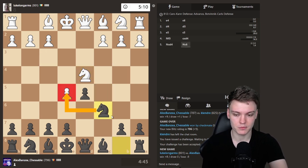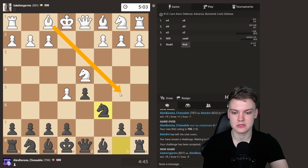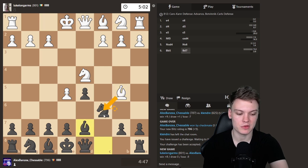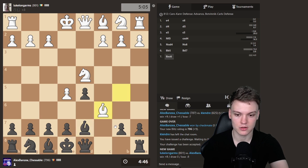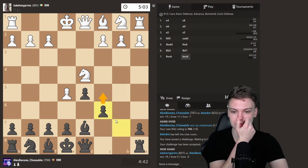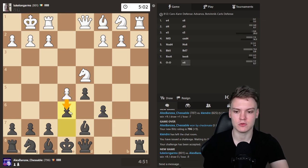Now we can just develop, hit the pawn. Bb5 is what they usually play, but then we can simply unpin with something like Bd7. Now just unpin, and usually when they take, I've noticed a lot of people just taking — but you don't want to be taking E with a bishop. That's playable, but even better to take it with a pawn so we can actually get rid of the knight. Then play E6 on the next move because I want to avoid any kind of ideas that he could sack the pawn.